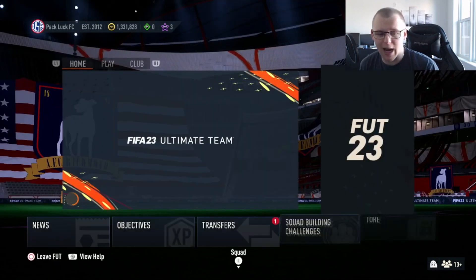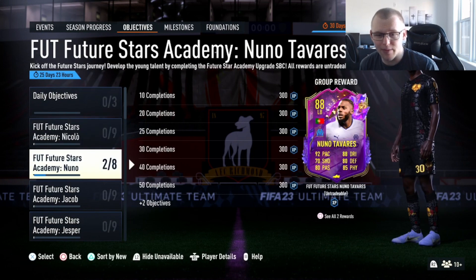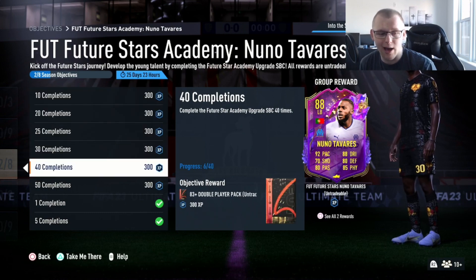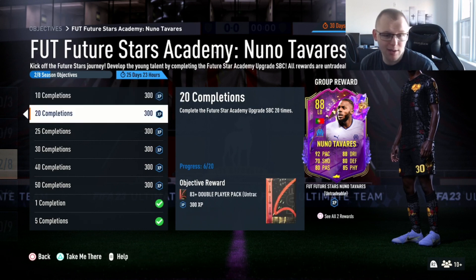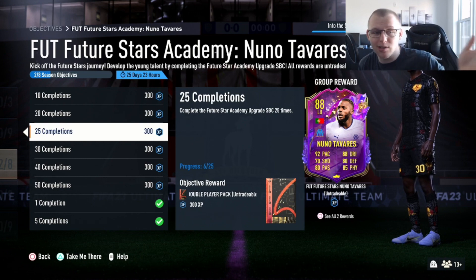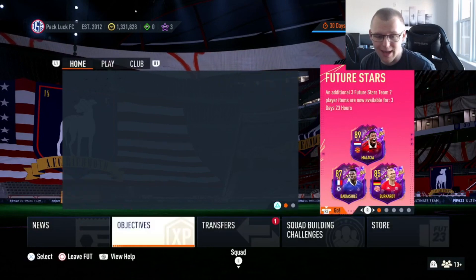There's a bonus with the Future Stars Academy too — it's the objective people are really working towards. It's the Tavares card: if you complete it 10 times you get an 84 version, and working all the way down to 50 completions you get an 83 plus double players pack and the final Tavares card which is 88 rated. You get decent rewards throughout — nothing crazy, but bonus fodder and bonus packs if you're grinding anyway. Keep that in mind if you want to get those done from the player picks or league SBCs.